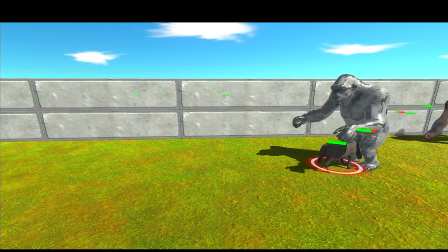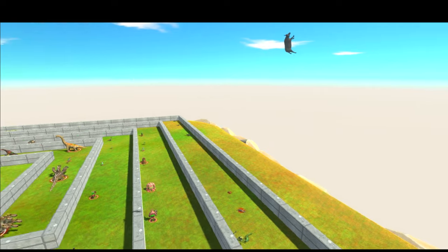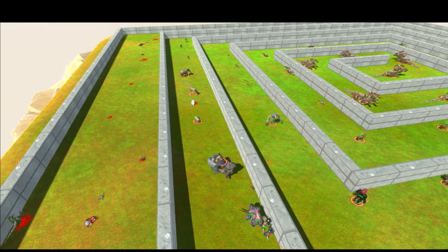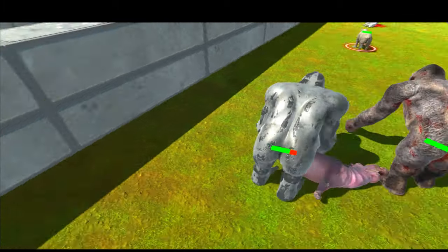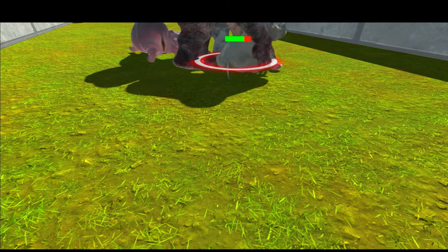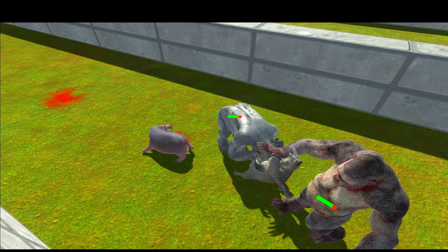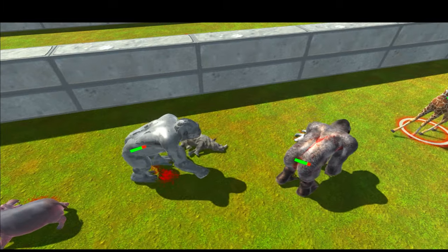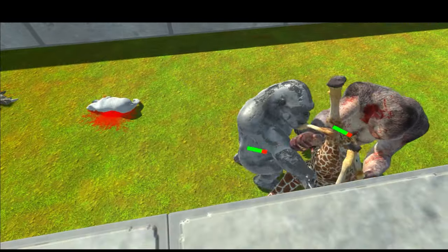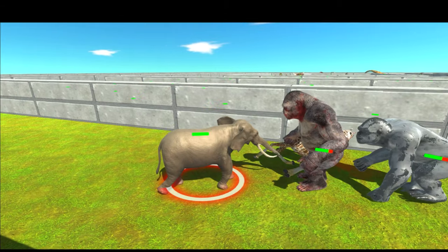We have a buffalo, thrown directly up into the sky. They killed the hippo — next up is the rhino. I think they did get to hit him and the rhino is dead. Now the giraffe — threw it up into the sky again and it is dead; the fall damage killed it. Now the elephant.